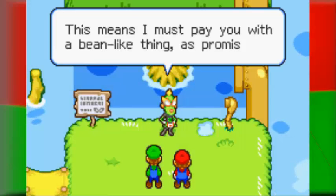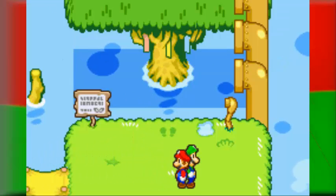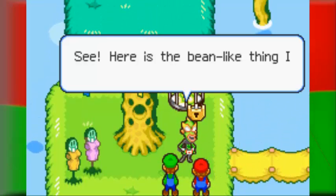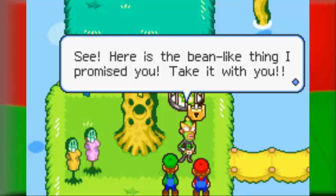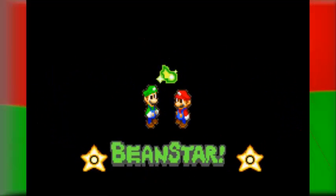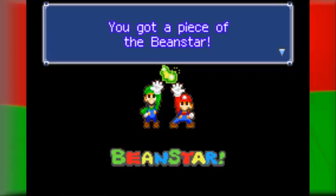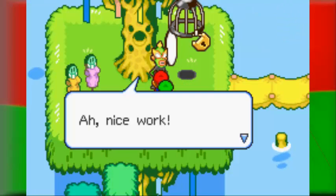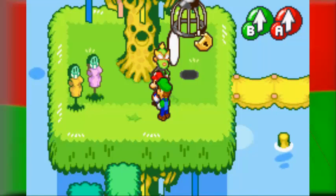Mario automatically spits it up and she'll pay us. These are just the typical notes about the order of where the colors and patterns are, according to their assigned pipes. Here's the bean thing I promised you — take it with you. And finally, that is the last Beanstar. Very nice. Now we have all four pieces. Hurry back to Bean Bean Castle. Nice work, you guys are incredible. If you need help, I'll be coming to you.